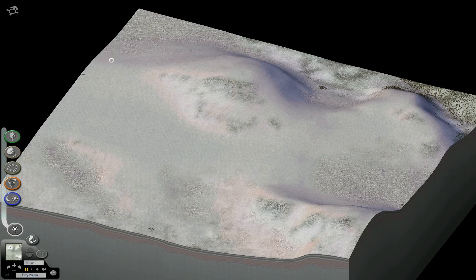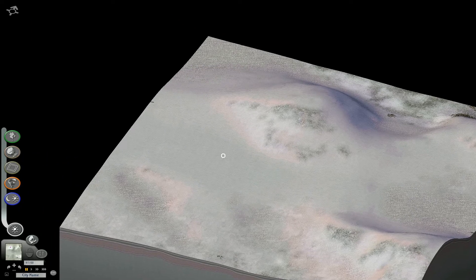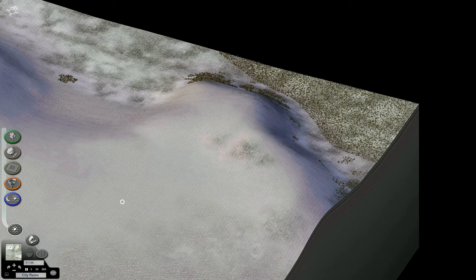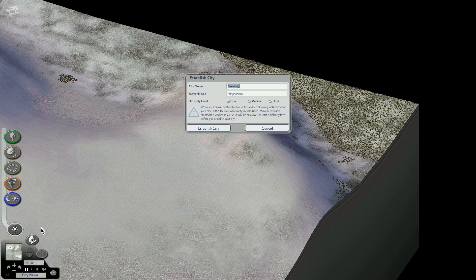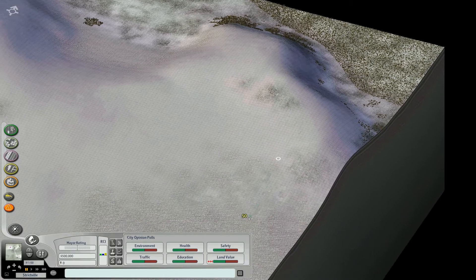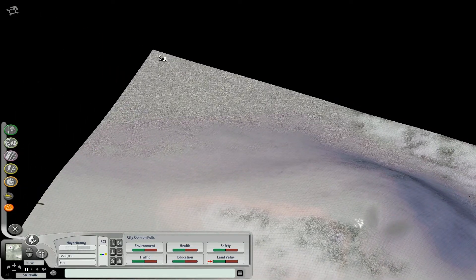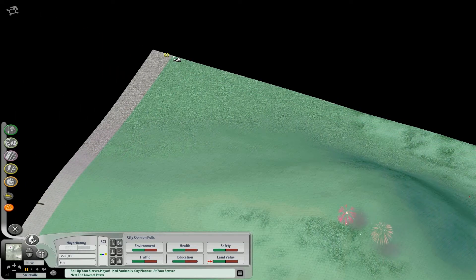Alright, here we are. Again, what a bleak landscape. We're going to build a town here, but I sure would hate to live anywhere that looked like this in real life. First thing we need to do is name the city. I have a little bit of a list of potential names I wrote up earlier today, which is hard to read because it's in pencil. I think I'm going to go with Strictville. I think it's an excellent name because it evokes sort of the spartan nature of this community, and it's also an homage to a fellow YouTuber, StrictToaster, who makes some great Banished videos.